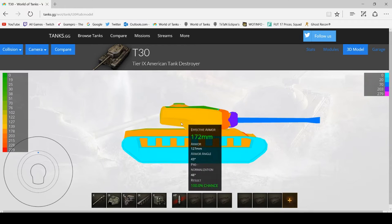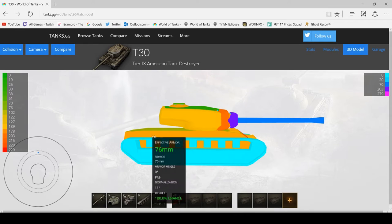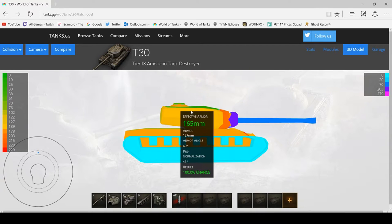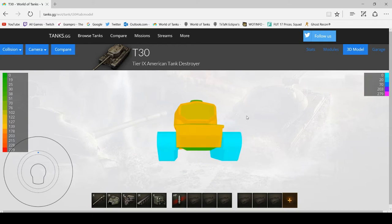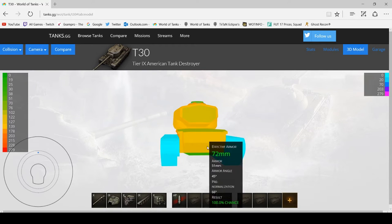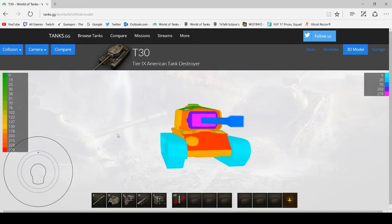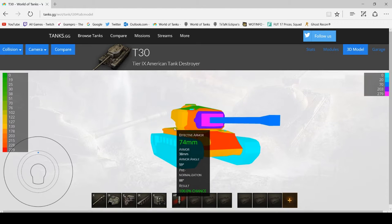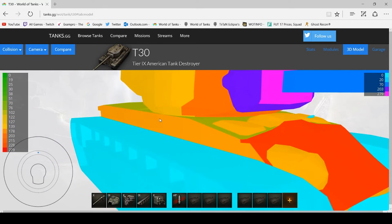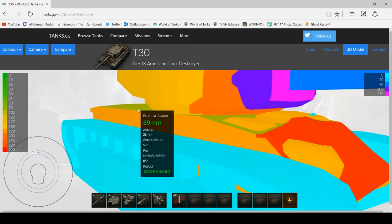Don't aim for the tracks. If you have the side, try and aim near the back because that is where the fuel tanks are and you're more likely to set them on fire. The side of the turret is still pretty strong and could cause some bounces, so make sure you have well within 130mm of pen before you shoot the side of the turret. The rear of the tank is garbage — literally 50mm at the back. Don't shoot the lower angled bit; only shoot the flat section, and if you are level with it you can hit the engine deck at the back quite reliably since it's only 38mm.